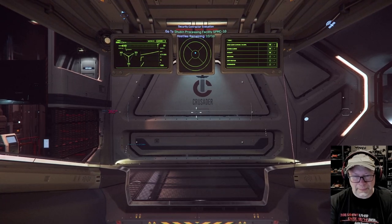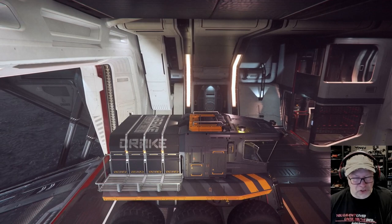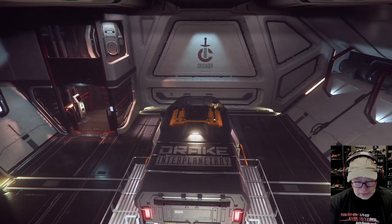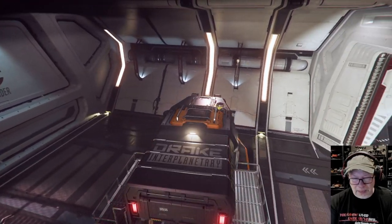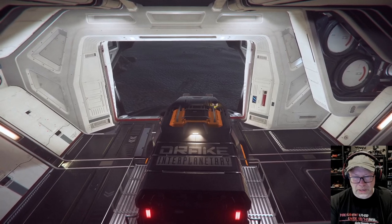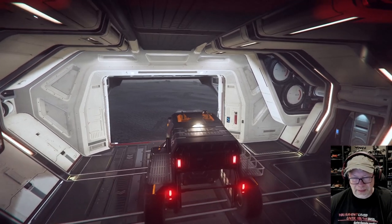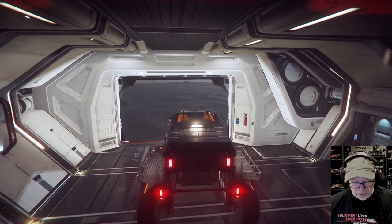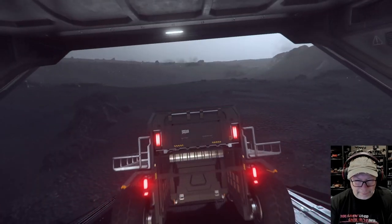I was driving it into the MSR and I love how it turns — it just turns on a dime. I think I could probably just turn it around in here without having to back out. I've heard people actually turn it inside a Cutlass Black. That is awesome. Also I like the fact that the lights aren't like the Ursa's. When I had the Ursa out with the lights on, the rear taillights are so bright it was annoying. Yay Drake!